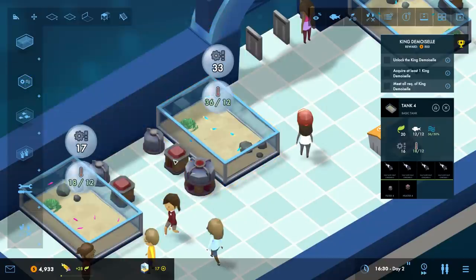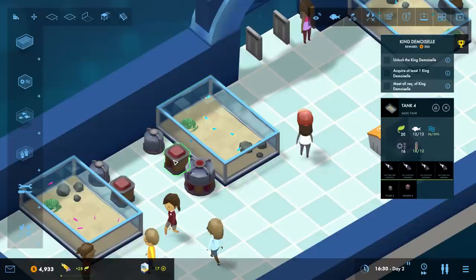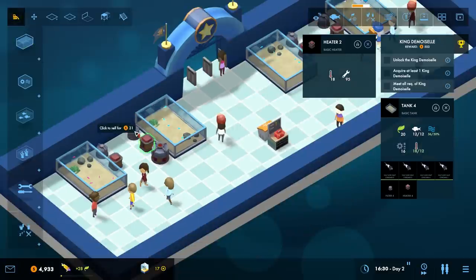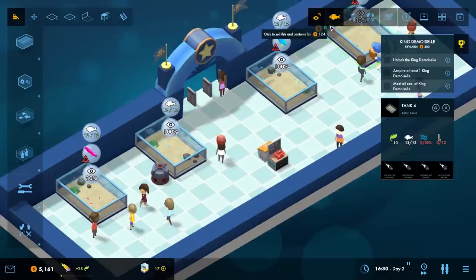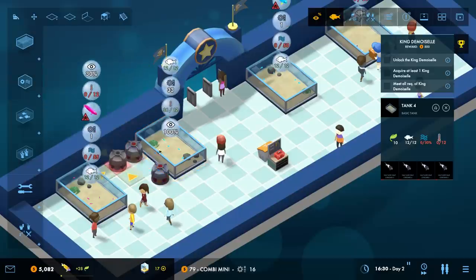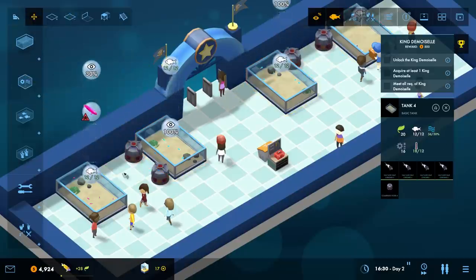So it does the same thing as the separate heater and filter combined - that's kind of cool! Give me the combo mini. Does that mean I can get rid of the separate ones? I can click to sell - okay, we get money back, that's good. We're gonna use the combo minis on all these things to save time and energy.